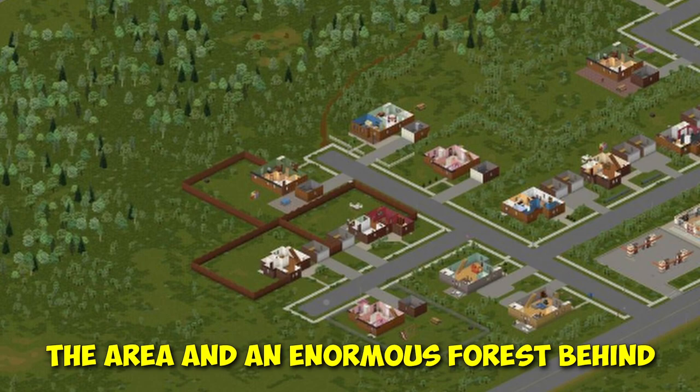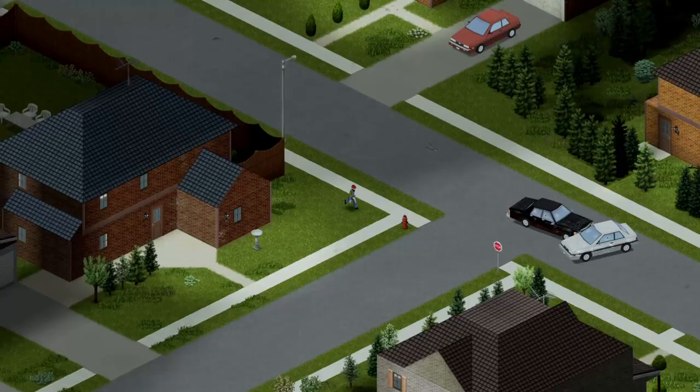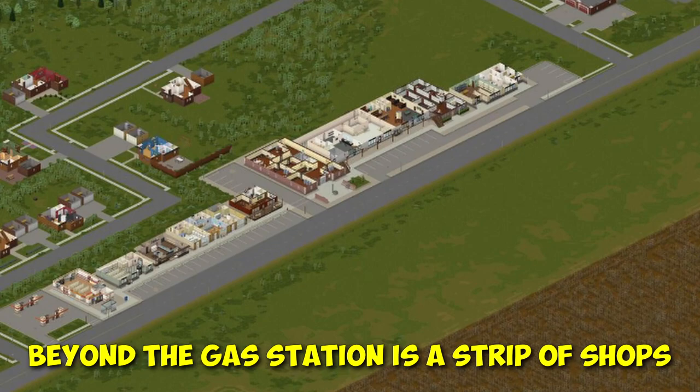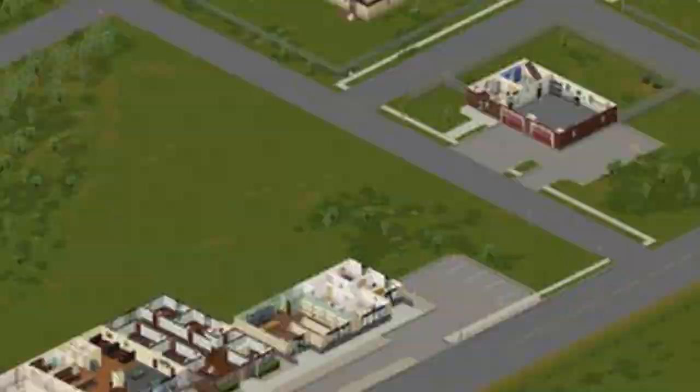In terms of nearby looting areas, this location has a lot to offer. From the base location, you can see a nearby gas station. Beyond the gas station is a strip of shops, including a gun store and grocery store. Further down the road, you can find a fire station. This location has more than enough loot to get you prepared for further expeditions into Louisville.